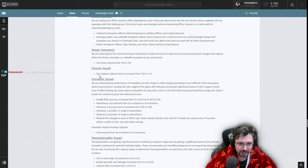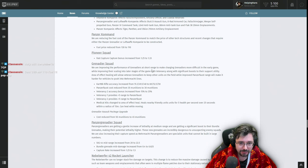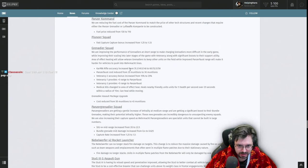The Panzer Commander vehicle fuel cost has been reduced by 20. Pioneer squad is slightly faster to cap. Grenadiers are getting improved grenade performance at short range to make charging Grenadiers more difficult early game, with better scaling into later stages via veterancy. Area effect healing will allow veteran Grenadiers to keep other units on the field. Panzerfaust range increased with veterancy. Accuracy has been increased, cost reduced by 5 munitions on the Panzerfaust.